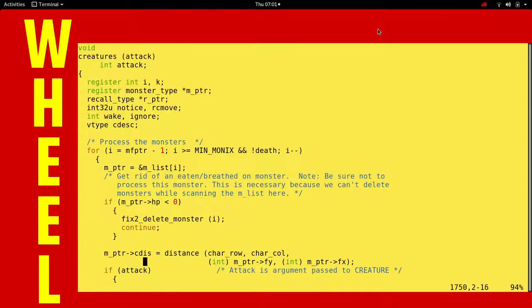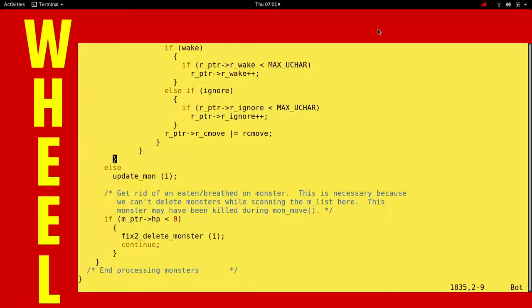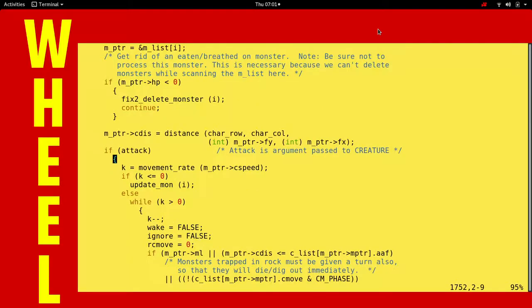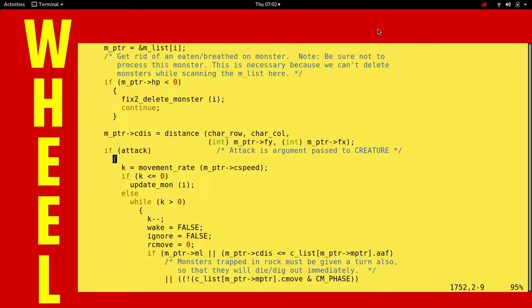This next big chunk is attack - see all this code? This is all about how monsters attack. If they're not attacking, we just update them. At the bottom of the loop we check again to see if we should kill a monster - kind of a double whammy. Put it at the start, put it at the end, make sure they're always dead from monster attacks.